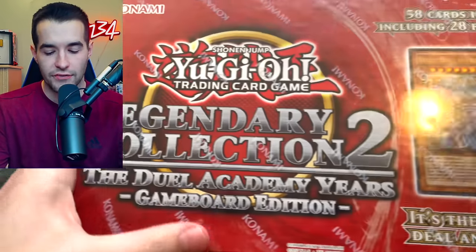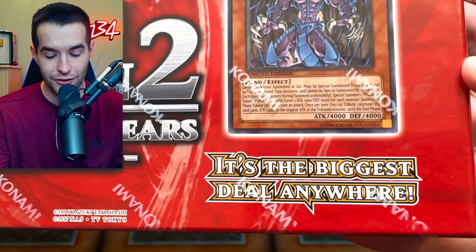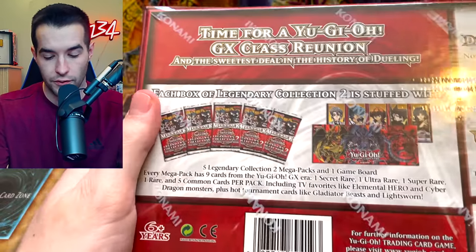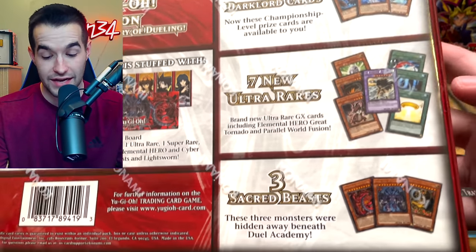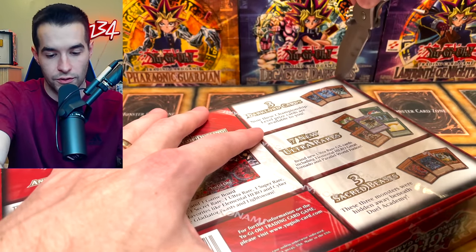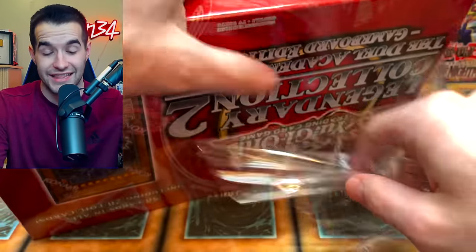Let's start off by checking out the game boards. We have Legendary Collection 2, the Duel Academy years game board. It's the biggest deal anywhere - well, now it's $75, not the biggest deal. But it does have Raphael, 58 cards in all including 28 foil cards. In the back you have the mats, the 5 packs, 3 Dark Lord cards, 7 new Ultra Rares, and 3 Sacred Beasts. We opened the binder and game board recently and it has been insane - we've pulled really good stuff.